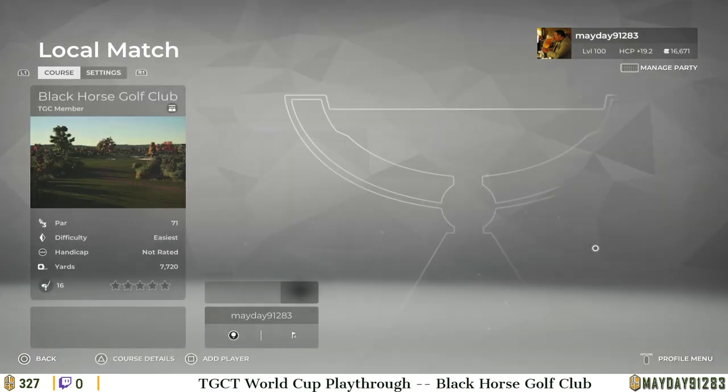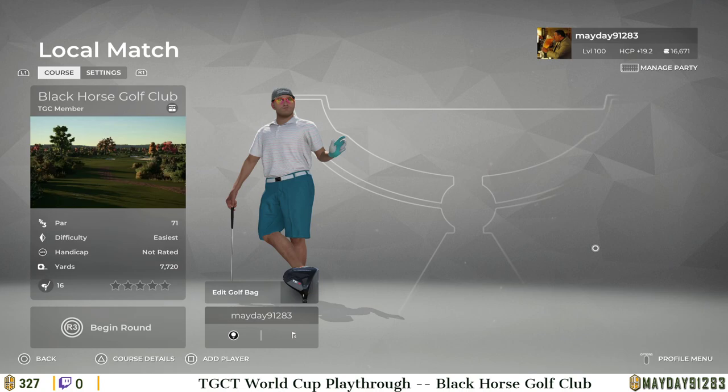All right, we are back — another World Cup playthrough. Mayday here as we get set for one of our alternates, Black Horse Golf Club, by Adam Hill. This is our third playthrough of the day. Lymphroads, if you're still in here, did want to pay off the question you were asking just as we were pausing and resetting the stream to save the VOD on the last course we did, Strathlorn.